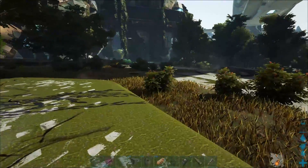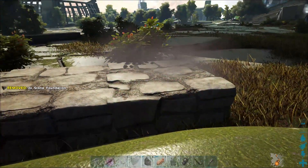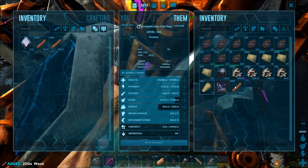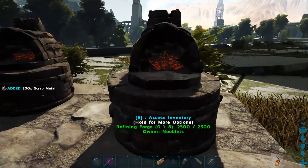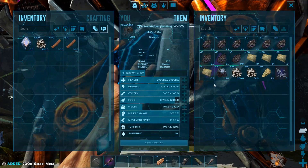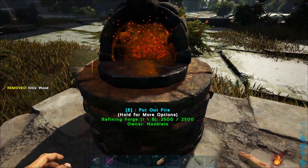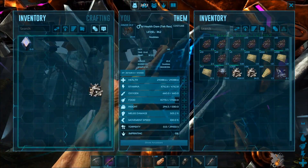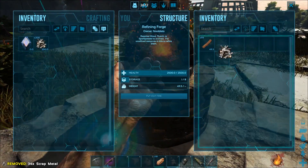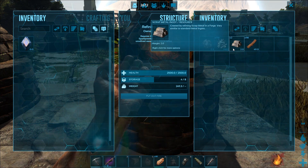To turn the scrap metal into a usable metal, we're going to need some forges, so I'm going to place a few of those down now. Just use the basic ones if you want. Let's get some fuel and a bit of metal, and get the first one going. Think of those as just basic metal before you convert it into ingots. All three are cooking, and from it you get scrap metal ingots instead of normal metal ingots.